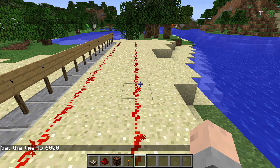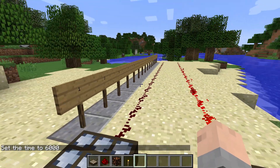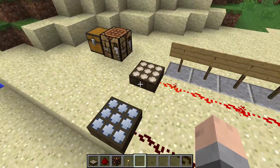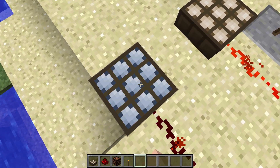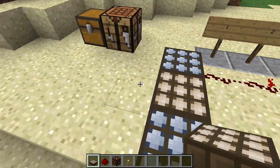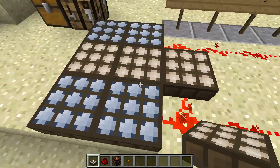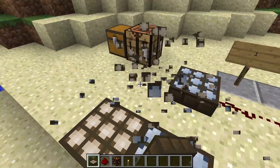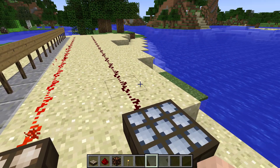This daylight sensor was added in 1.5, but there is a new function with it. You can basically turn it into a nighttime sensor. Not only does it change the colors to a really neat pattern — it'd make a cool floor, basically — but now it is a nighttime sensor. So if we set the time back to 18,000, the nighttime sensor activates.